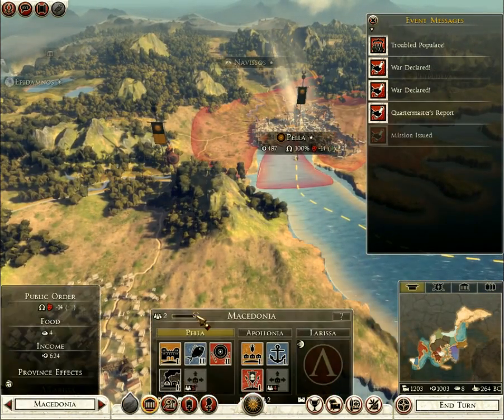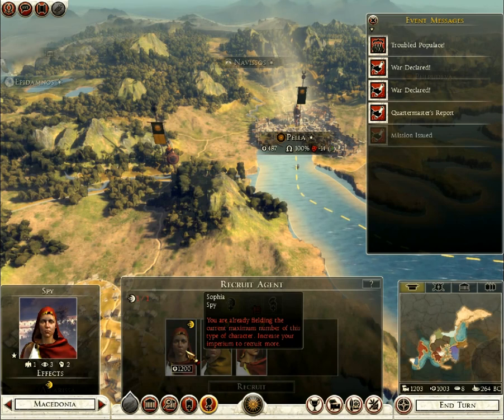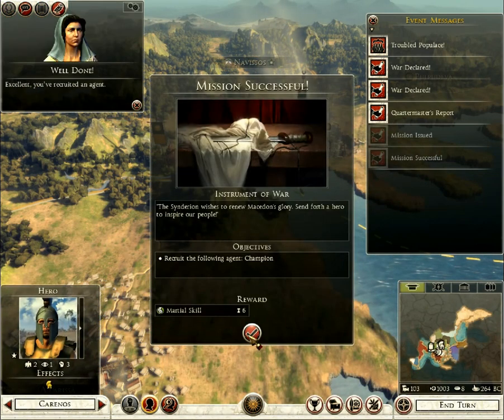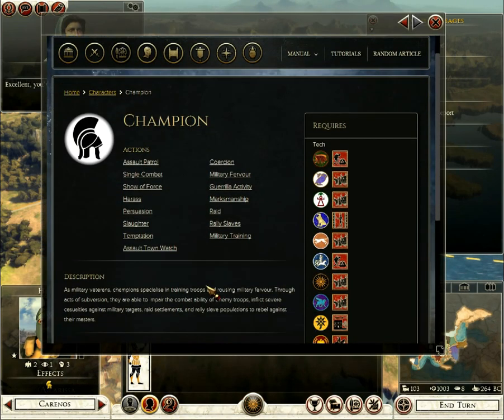Let's build a champion. I do have the money - excellent, you've recruited an agent. Let's see what these guys are good for: specialized in training troops and military fervor. Through acts of subversion they can impair the combat ability of enemy troops, inflict severe casualties against military targets, raid settlements, and rally slave populations. Isn't that the same as what spies do?